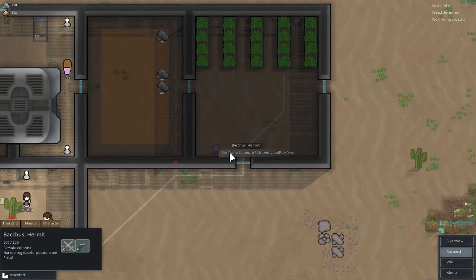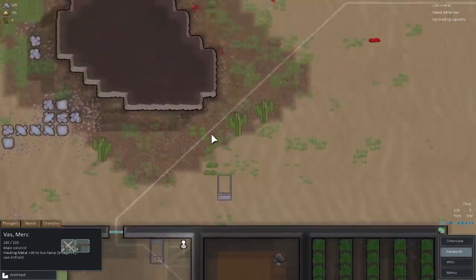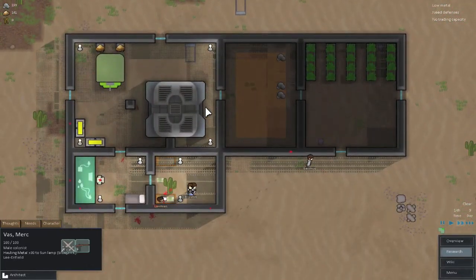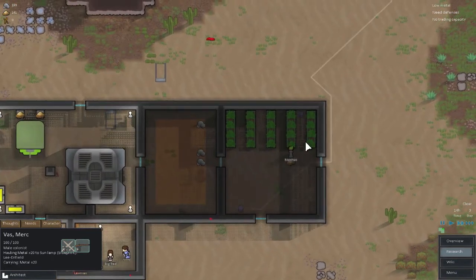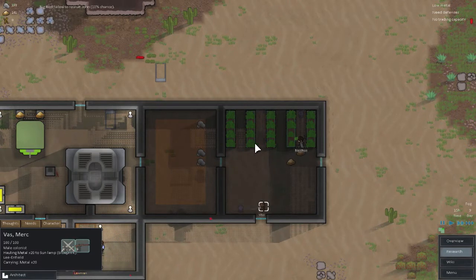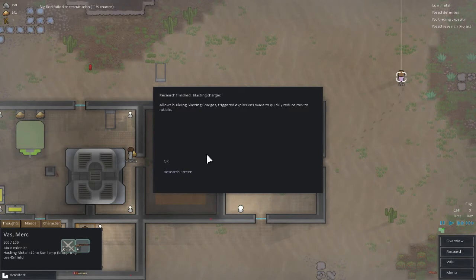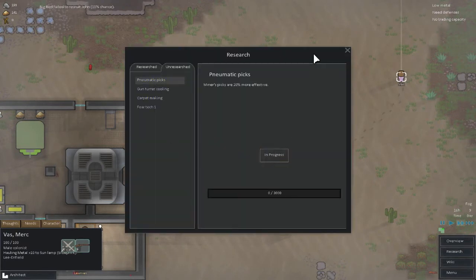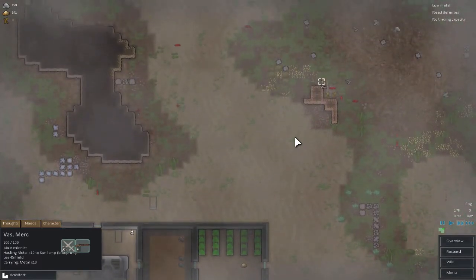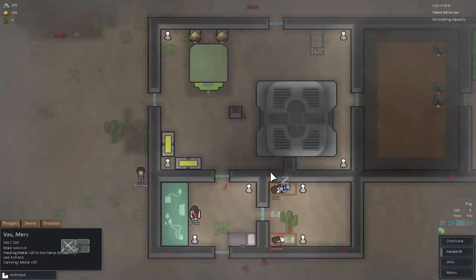Oh, it's being built by Vass! She's already working on it - she's going to get that metal. Thank you, Vass! You're being very, very helpful right now. We definitely need some light getting into this room. It's nice to see that Vass is actually able to grow the plants, or at least cut them at the time being. You really picked the wrong one, Vass, but I think that's gonna be okay. I kinda wish she hadn't made that mistake, but live and learn.